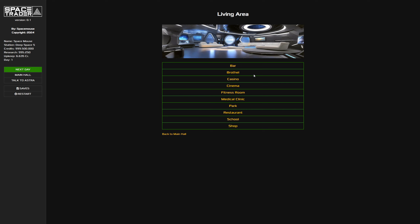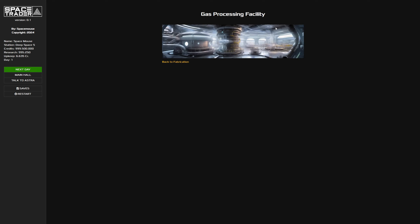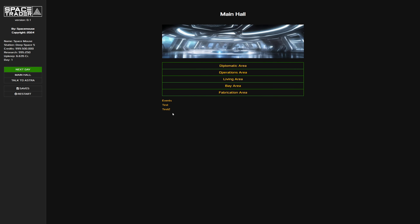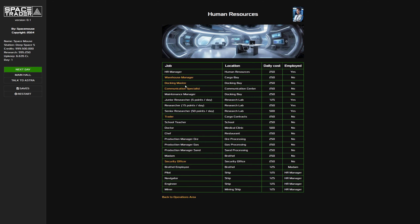I changed the sport hall into a fitness room - I think that's a little bit more appropriate on a space station. Same goes for the fabrication area and bay area. If we hire people, we have their pictures over there. Let's go back to the operation area.